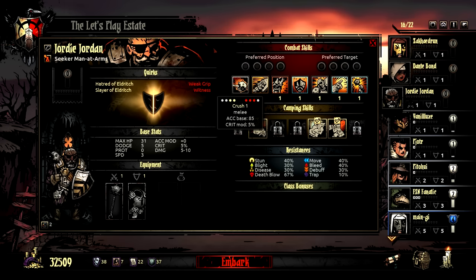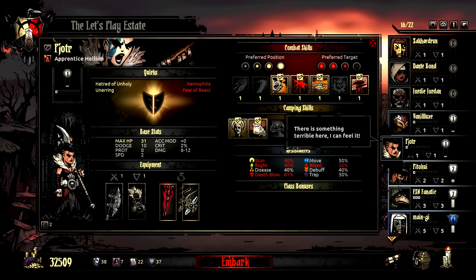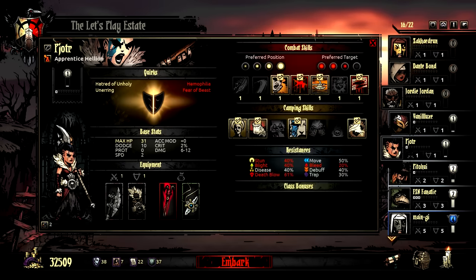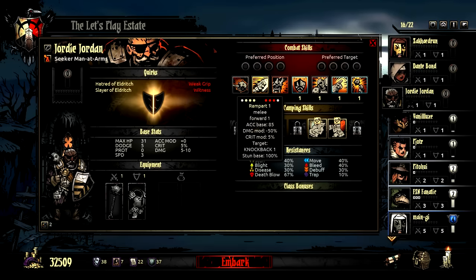Let's visit the guild with this character and get him every ability so we can take a look at his options - this is our first brand new character to look at in this patch. Ability one: Crush - a melee attack with 85% accuracy and bonus crit on top of his 5 starting crit. He also has an attack that moves him forward, does half damage, knocks an enemy back and stuns them - that sounds handy.